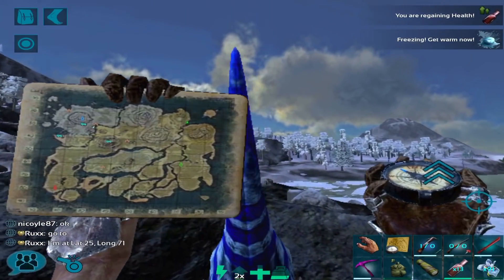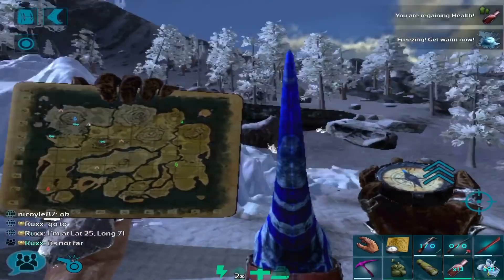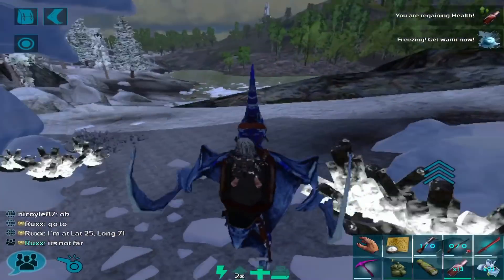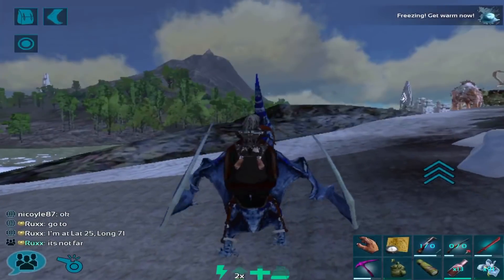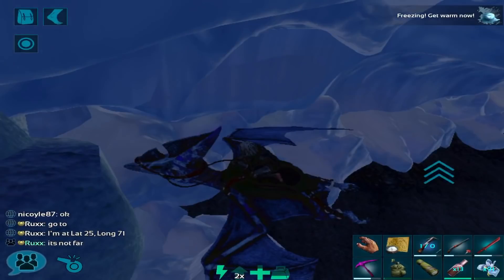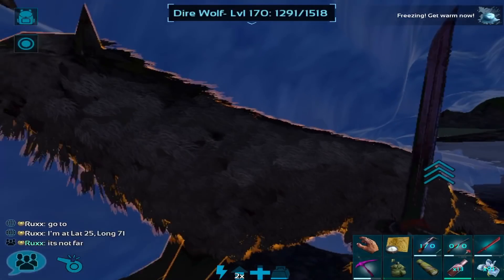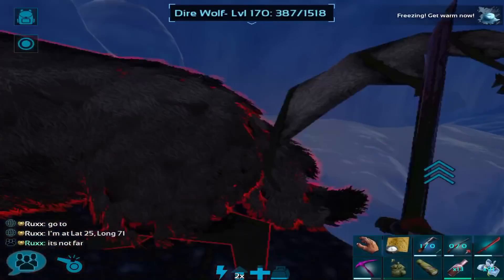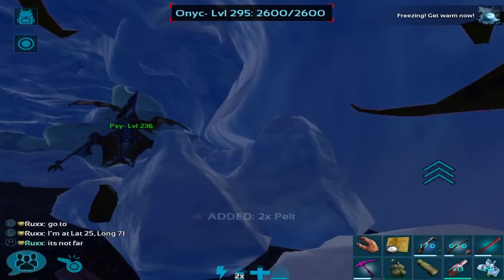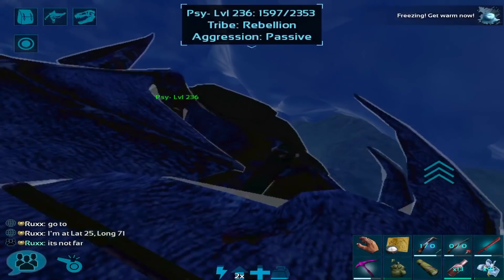What is up guys, it's your boy Noxy and today I have a brand new video. We're playing Ark Mobile and I'm going to show you how you can easily farm important stuff like compound bows, Ascendant scuba gear, and many other things. Basically we're going into the hard ice cave and I'll show you how to do two runs within 10 minutes, so you get a lot of good stuff very quickly.